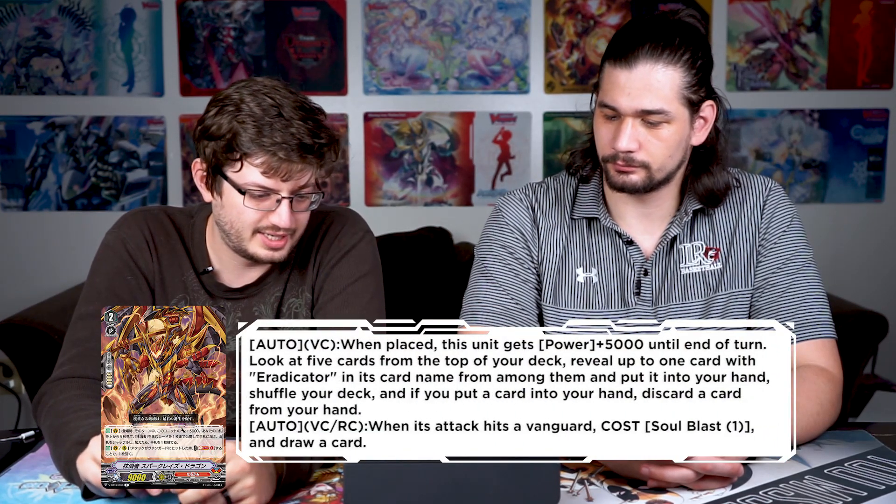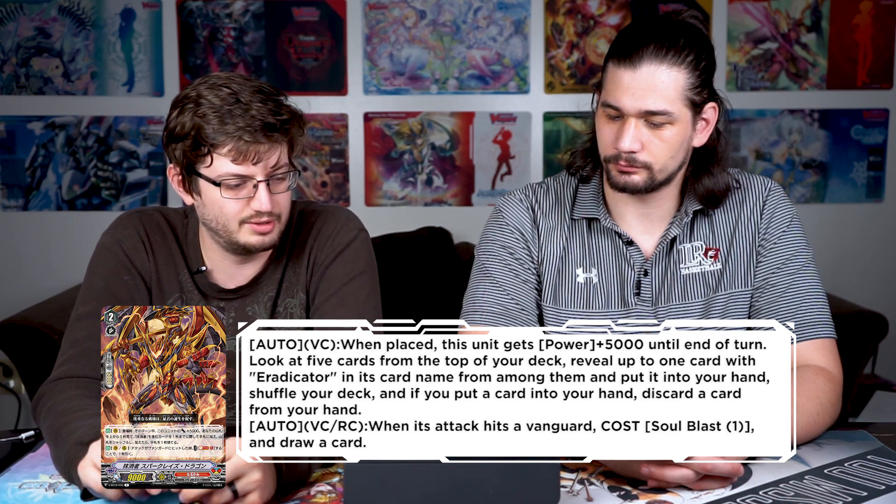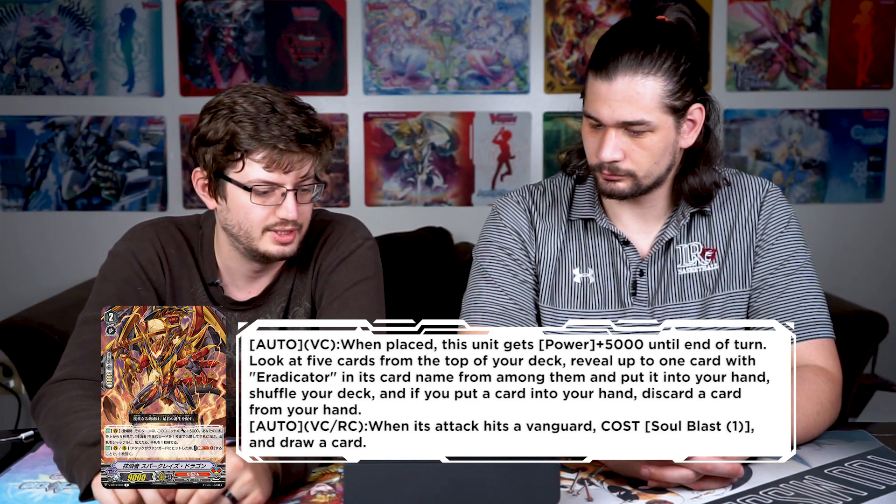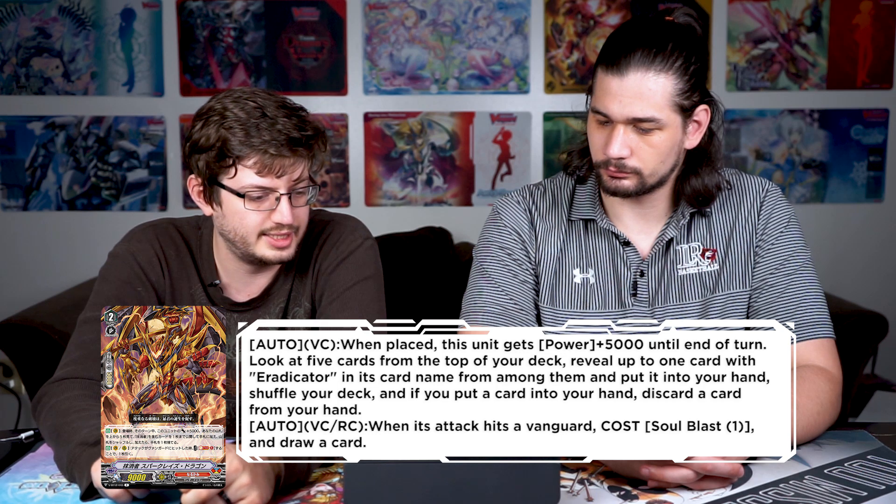Starting us off, we got some Nerikami Eradicator support. Finally we get a grade two that might be worth grading into Descendant! Eradicator Spark Raised Dragon — it's a grade two rare. Auto vanguard: when placed, this unit gets power plus five until end of turn, then you look at the top five cards of your deck, reveal up to one card with 'Eradicator' in the card name, add it to your hand, and if you add the card you discard a card.